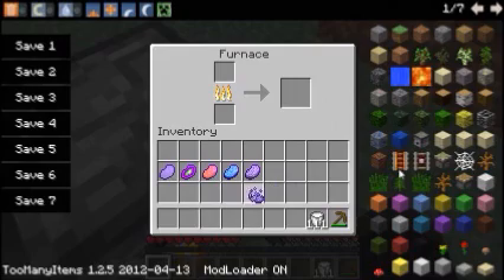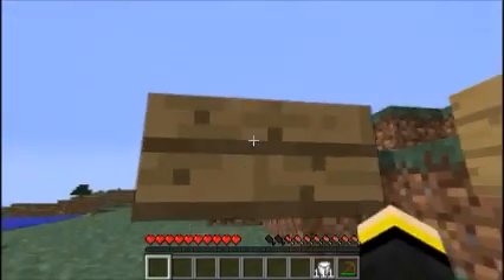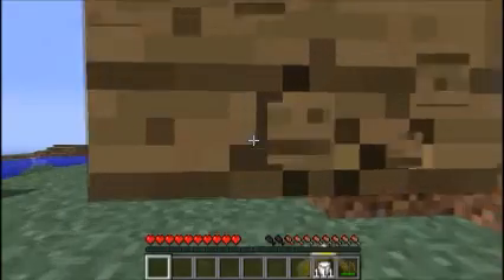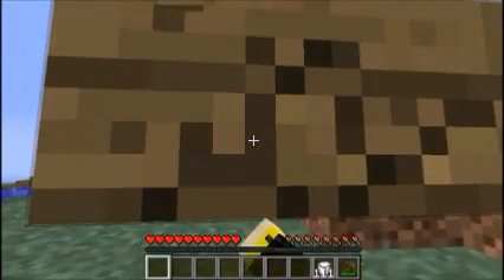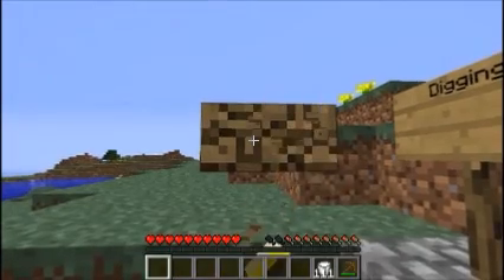As you can see, this is what you get for the digging crystal, the jumping crystal, the diving crystal, the blindness crystal, and the confusion crystal. The effects of them really aren't that effective.